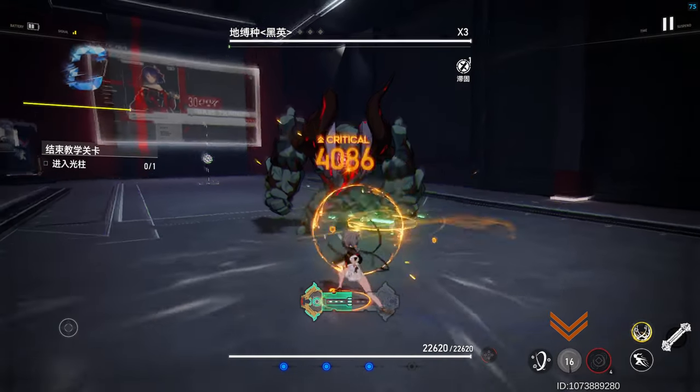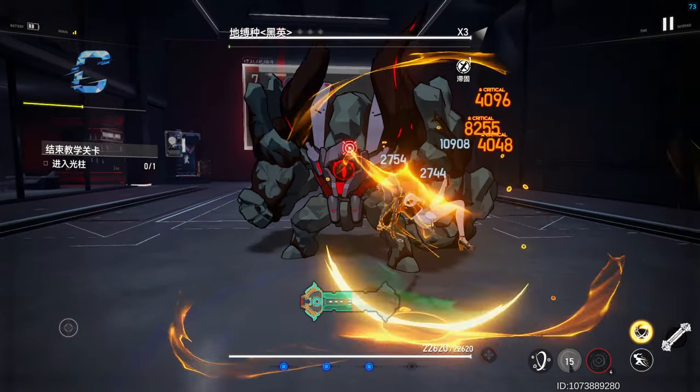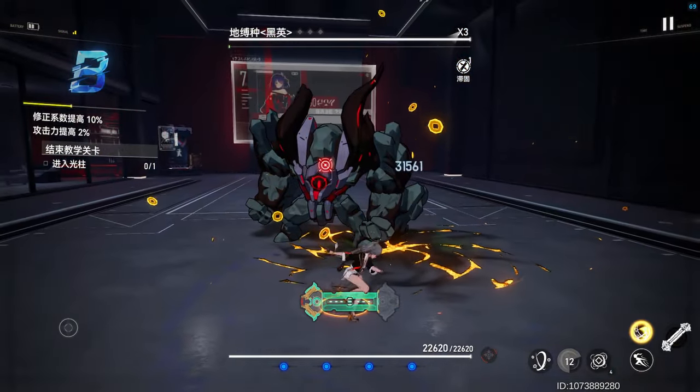Skill 2 spins her board towards the enemies in front of her, before crashing into them dealing wind damage. After which, skill 3 can be weaved in up to 5 times, to gain 14 stacks of fortune.